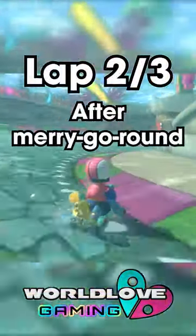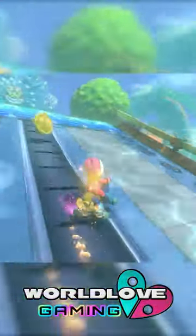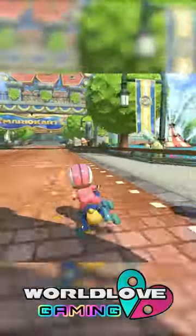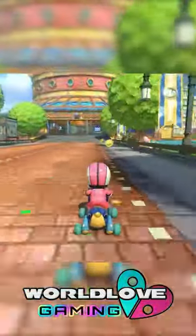The second spot is just after the merry-go-round. Shroom just before you go off the glider in an ultra mini turbo. After this, just glide to the finish line with some glider vectoring or motion gliding.